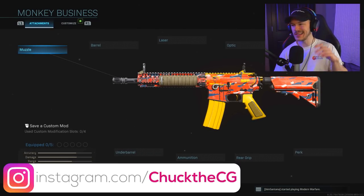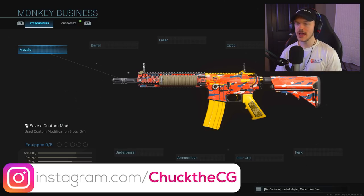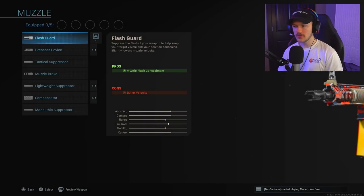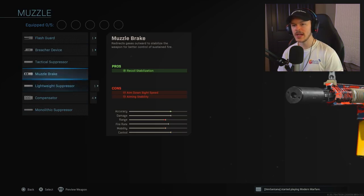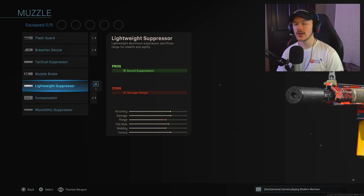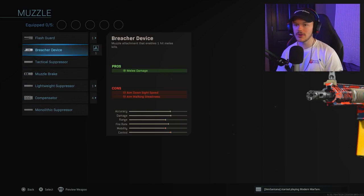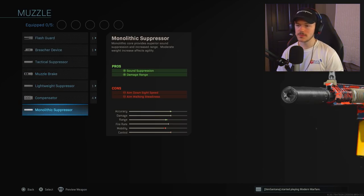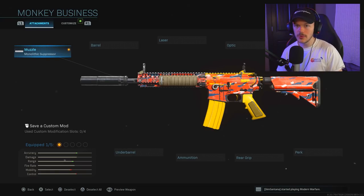So we've got the Monkey Business M4 with no attachments and I'm going to show you guys what to run. The first thing I'm putting on my gun is a muzzle. You're running a muzzle on both your multiplayer and Warzone setup. We're not going to be running a breacher, flash guard, muzzle brake, or lightweight compensator — we're putting on the Monolithic Suppressor. This is by far the best attachment to go on your muzzle, period.